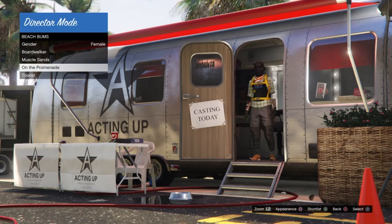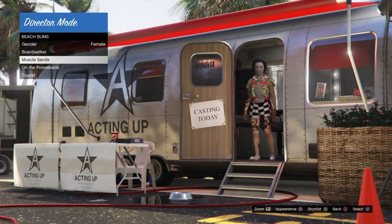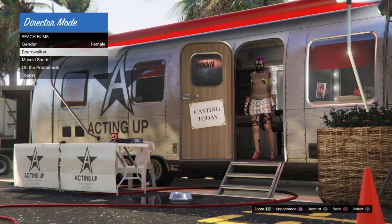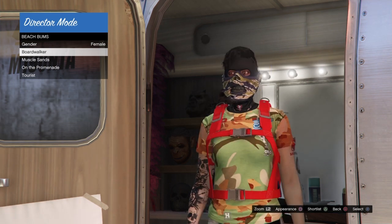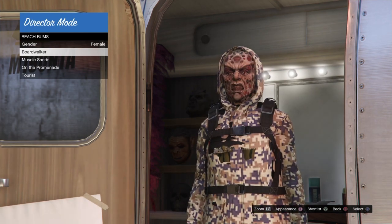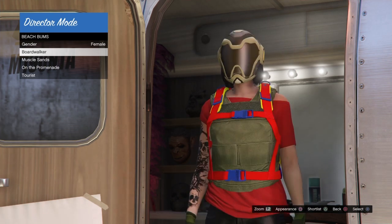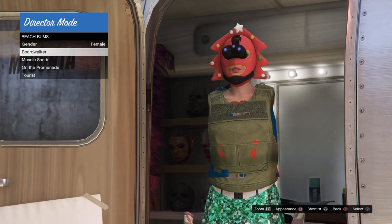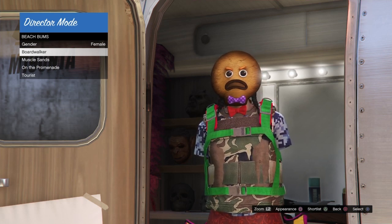It doesn't have to be bodybuilder — it can be any category within beach bums, or any other category. You want to make sure you are glitched out and have modded outfits. Go up and down on each of the categories to make sure your character is fully glitched out, because staying on one category and pressing square for too long can cause your character to revert to normal. If that happens before you remove your online character, just add your bird back to the shortlist and switch between them until your character is glitched out on the haystack again.